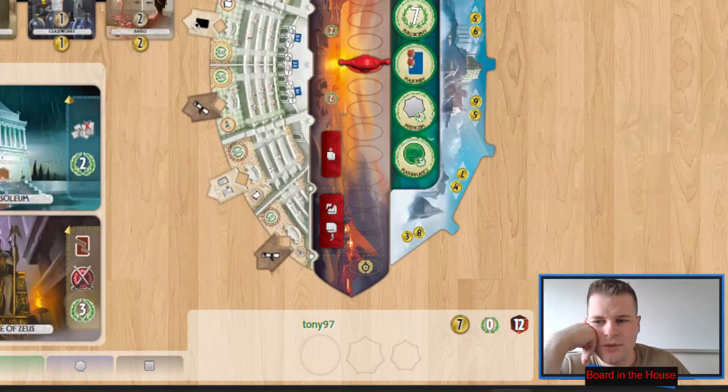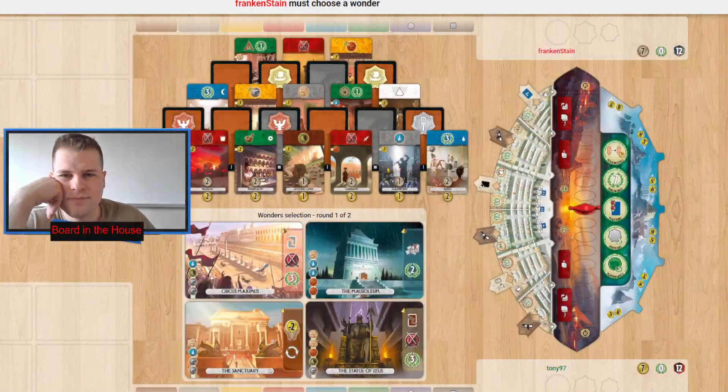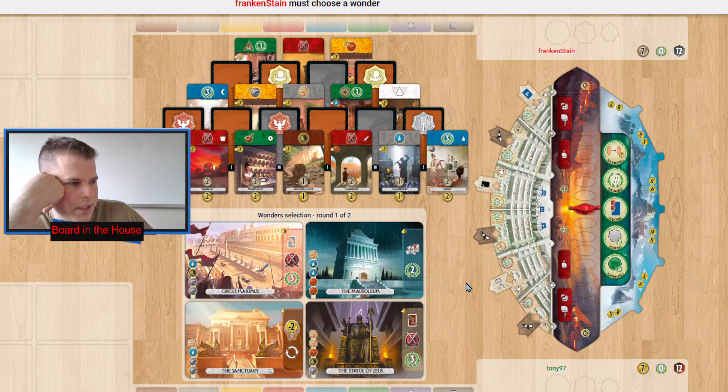Looking at the wonders now, I'm thinking the right answer is going to be taking an extra turn as your first one — you don't want to be out of extra turns. Maybe the next setup has Divine Theater; it would make sense to take the extra turn while you can so that you can take one of the more powerful wonders like Nosos or Divine Theater later. I've seen Mausoleum taken before an extra turn wonder, which blew my mind — we'll see what Frankenstein chooses.